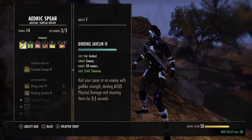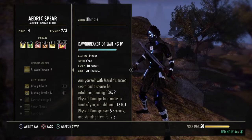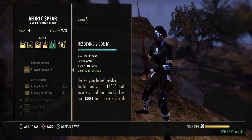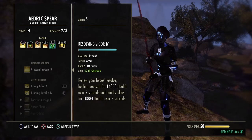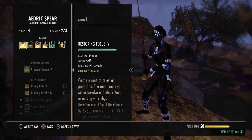Abilities — front bar: Binding Javelin, Paralyze, Deadly Cloak, Blood Craze, Biting Jabs, Dawn Breaker. Back bar: Remembrance, Resolving Vigor, Razor Caltrops — make sure you run Vigor on your back bar, not your front bar. That's why we're using the Powered 2H. Back bar also: Xanah's Ritual, Repentance, Rally, Restoring Focus.